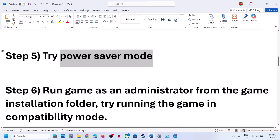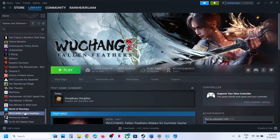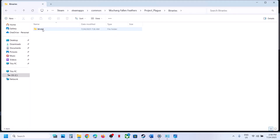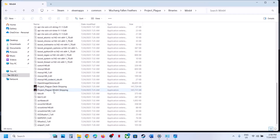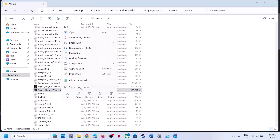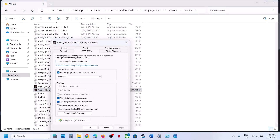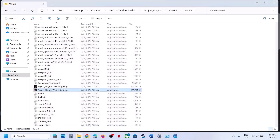The next step is to run the game as an administrator from the game installation folder. In Steam, Manage > Browse Local Files, then open the ProjectPlay > Binaries > Win64 folder and find the game exe. Right click it, go to Properties, then the Compatibility tab. Check 'Run this program as an administrator,' hit Apply and OK. You can also try Windows 7 compatibility mode and disable full-screen optimization.